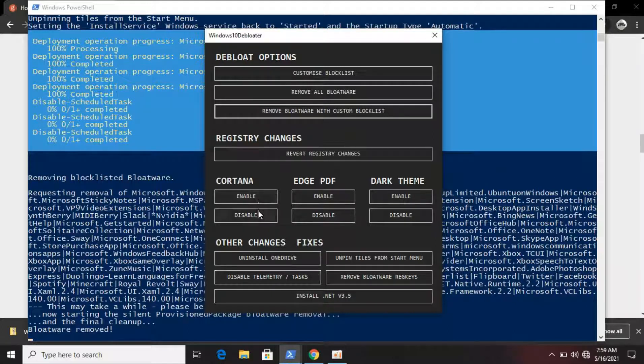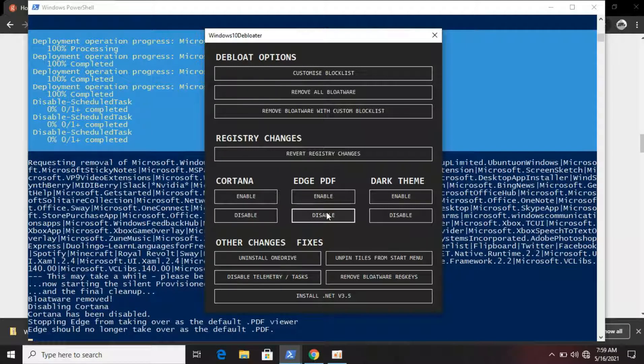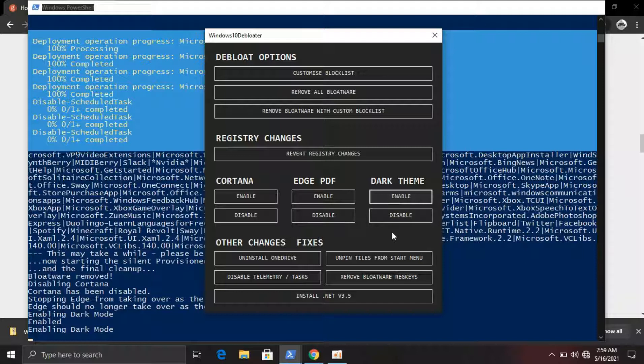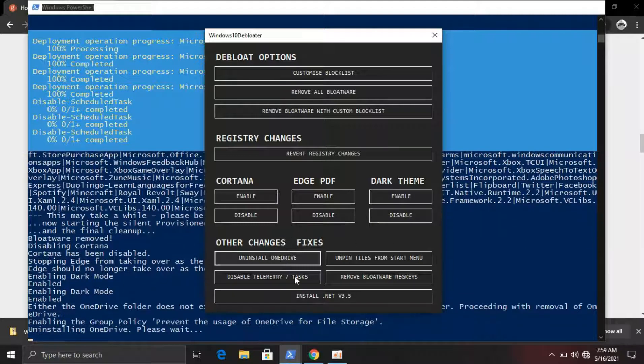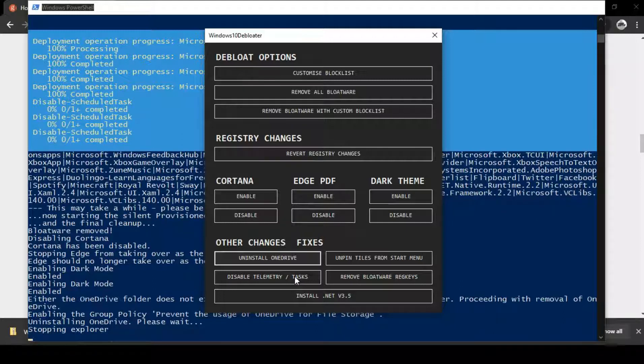Disable Cortana — why would you use Cortana? Disable Edge PDF: this stops Microsoft Edge from opening PDFs as the default, which can be very annoying. Dark theme saves battery and, funny enough, it reduces RAM usage — and besides, who does not use dark theme? It is your choice though. Uninstall OneDrive if you do not use it; it really takes a big chunk of your RAM, so disable that. Just wait for it to finish.